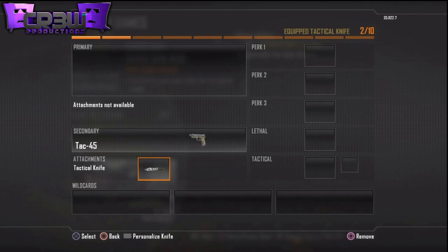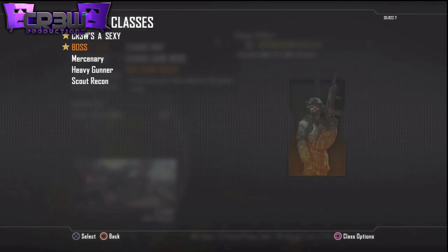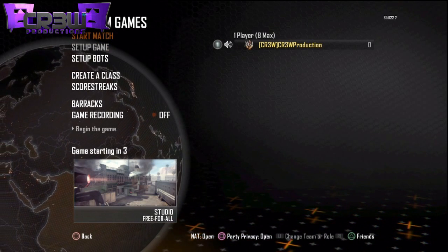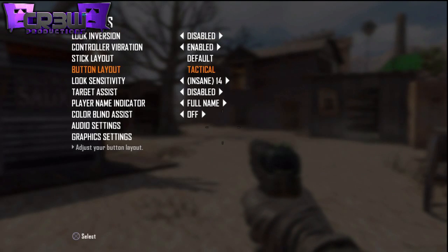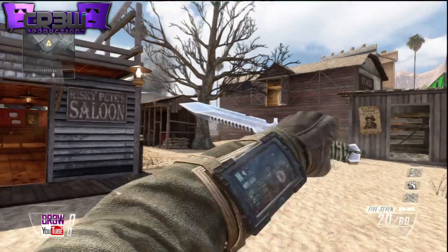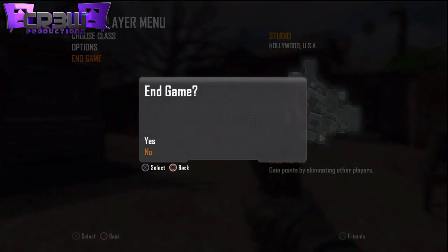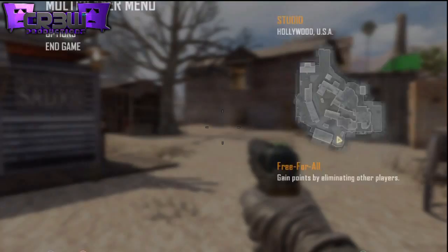The first thing you're going to want to do is make two custom classes, both only with the pistol — doesn't matter what pistol. On one of the custom classes have no attachment, and on the other one have only the attack knife. I recommend using the tactical button layout like I'm showing here; that way it's a lot easier to knife and to do this glitch.